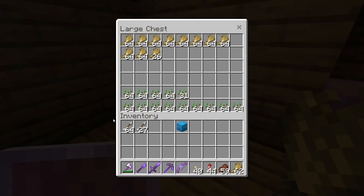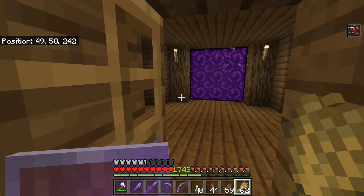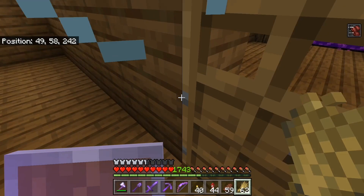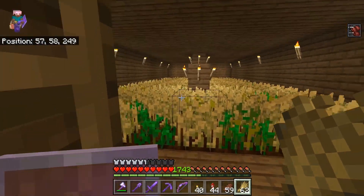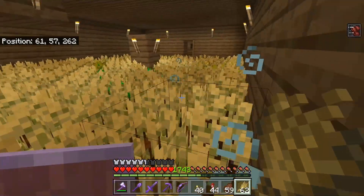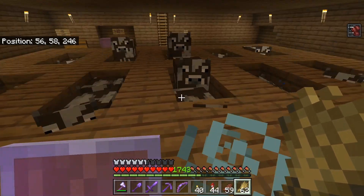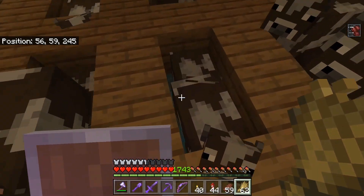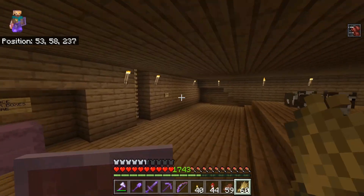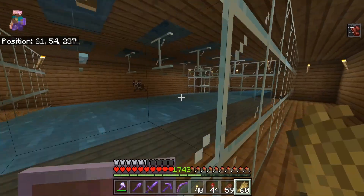In the main level of the cow farm we have storage, cow food — aka wheat — over here. We have the nether portal, and finally on the top floor in here we have the wheat.